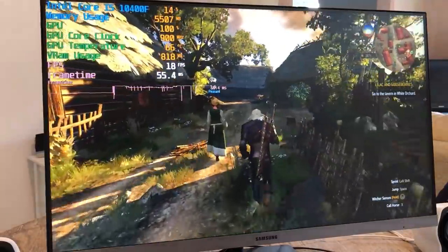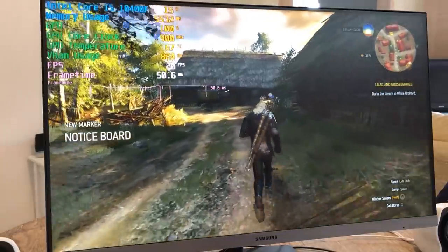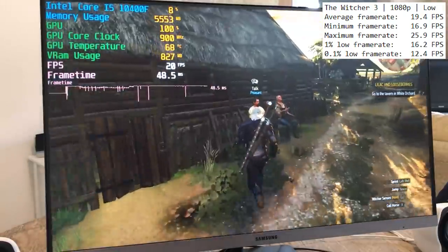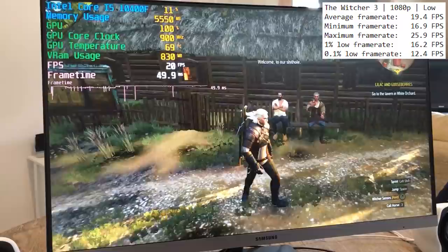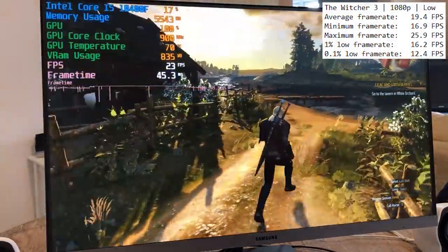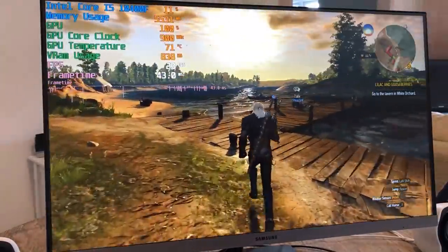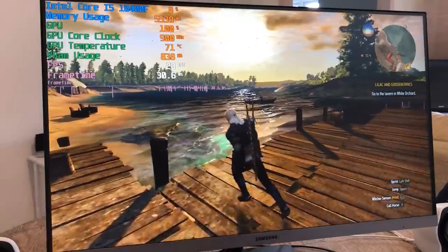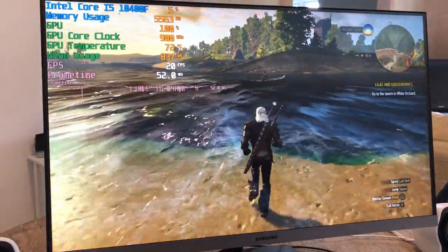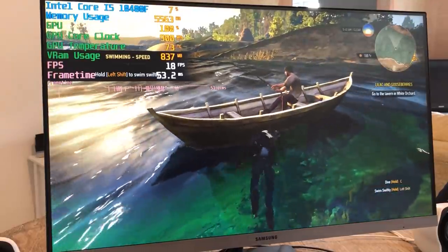As I ran through town I heard the screams of a local who I assume had also seen my sub-20fps frame rate. I was then welcomed by a charming peasant who watched on as I stuttered towards the shore. An open area gave us closer to 25fps, which isn't terrible, but a lower resolution would definitely help. I changed the resolution in-game to 900p and the game crashed to the desktop, which was odd. I then tried starting again at 900p and it wouldn't.